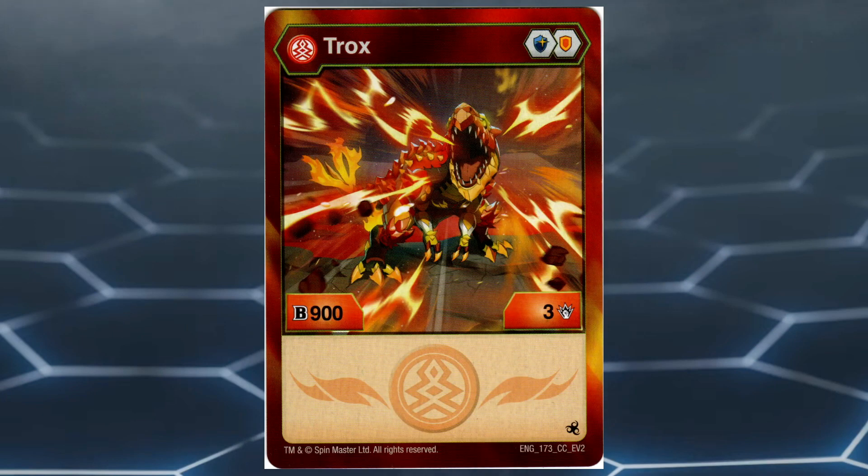Number 4: Pyrus Trox Core. It hurts putting a Magic Shield core Bakugan with 900 base B power on this part of the list, because for so long it was a dream to have, but in the Evolutions format it's unfortunately outclassed. This Bakugan has a nice core lineup of Magic Shield and Shield. Magic Shields are great because they can give the highest B power boost in the game compared to other cores.